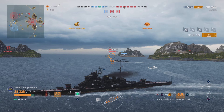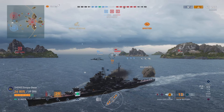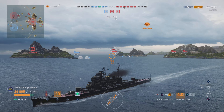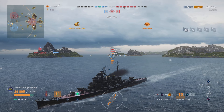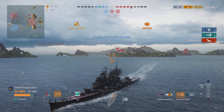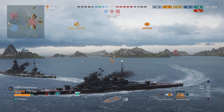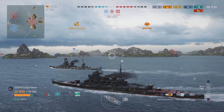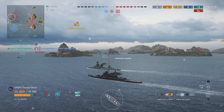We put some torpedoes out just in case and turn out. The destroyer can get the cap, but instead he just starts shooting his guns. The HE on these ships does a lot of damage - that first salvo did pretty solid. We take another shot. I was surprised Maya didn't try to just take out the destroyer. We completely finish off that Maya, and our destroyer goes to cap.